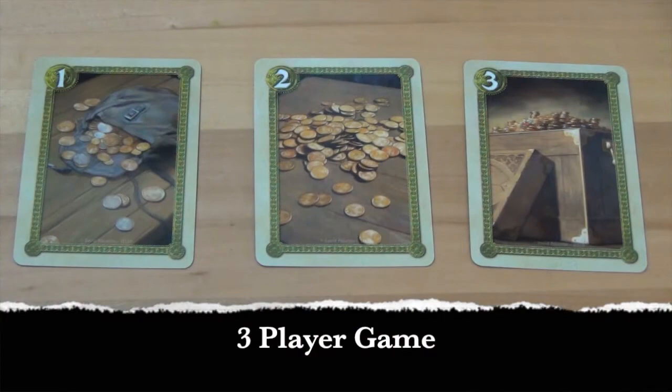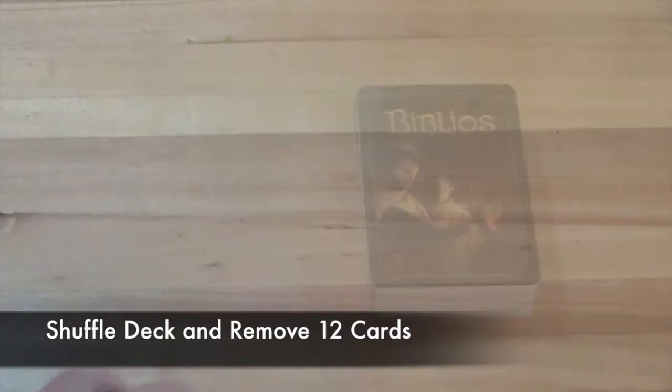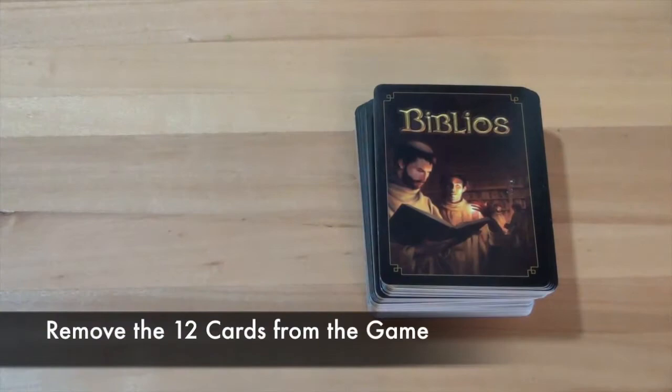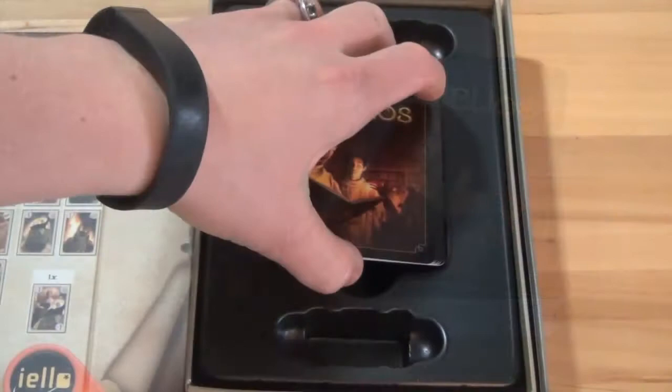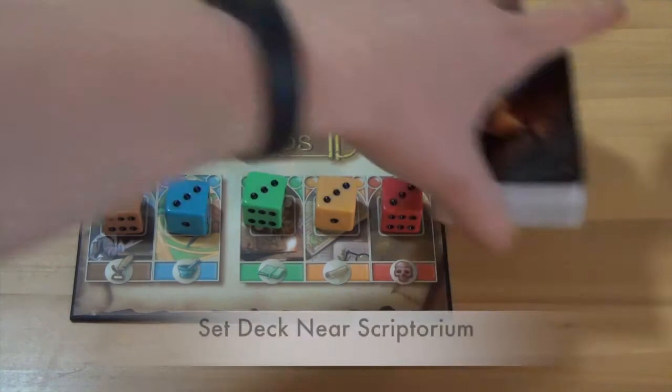In a three-player game, remove one of each value of gold card from the game. Then shuffle the deck and randomly draw 12 cards. The 12 drawn cards will be removed from the game, along with the removed money cards. In a four-player game, shuffle the deck and randomly draw the top seven cards of the deck. These cards will be removed from the game. After the deck has been set up, set it near the Scriptorium and the game is ready to begin.